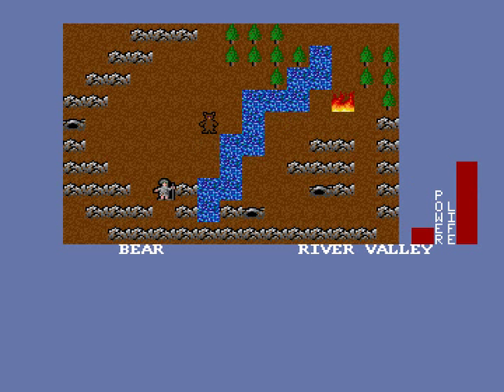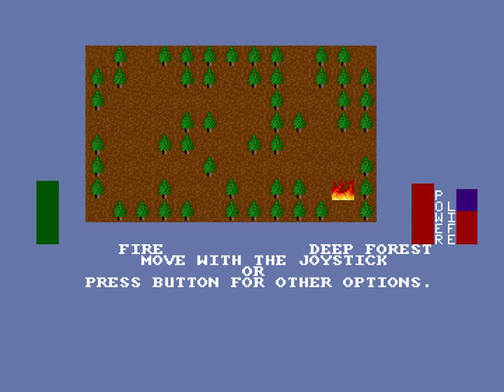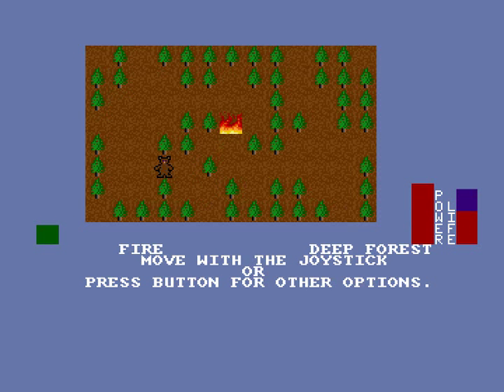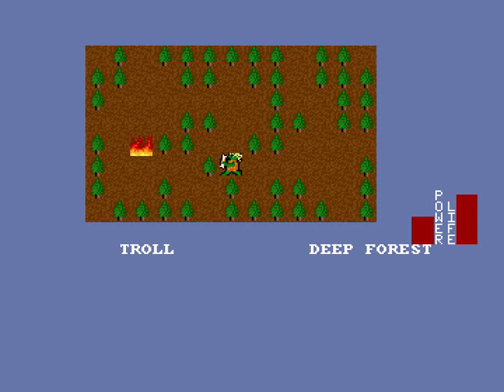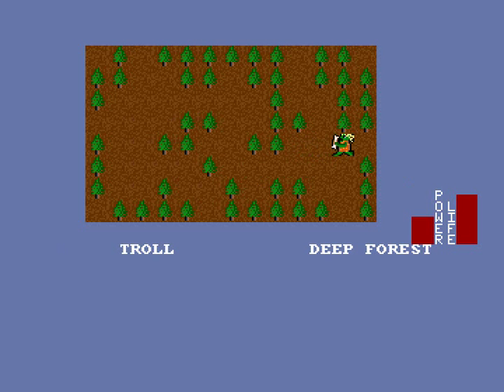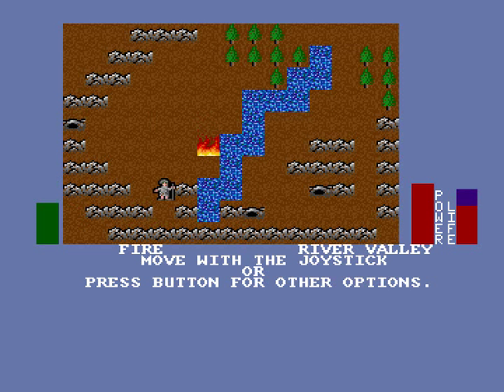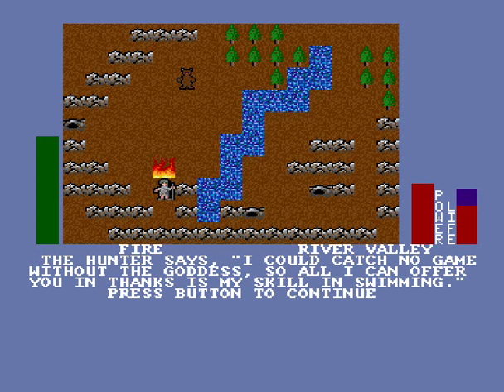Unfortunately, I'll have to dance around the bear again when I get over there, from all appearances. But such is life. Trolls are openly hostile — they will attack you given half a chance. But hopefully I won't have to spend too much time on him. So now we drop our statue on the hunter. The hunter says: I could catch no game without the goddess, so all I can offer you in thanks is my skill in swimming. How can I swim? I'm a fire!